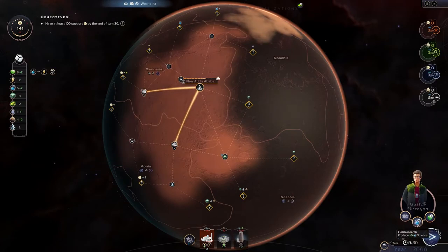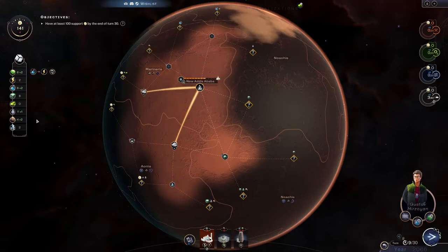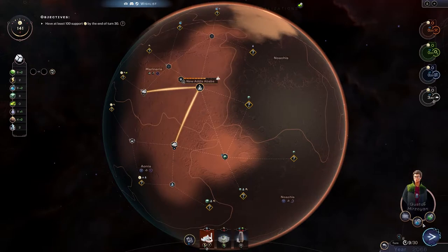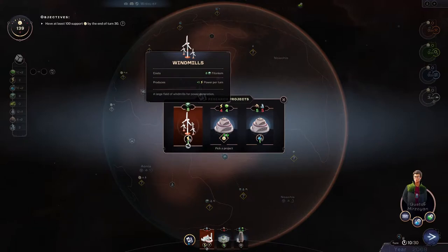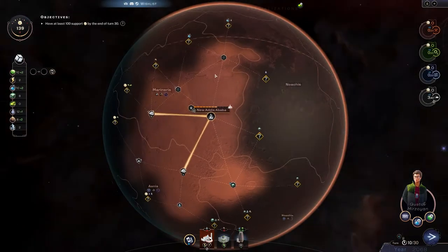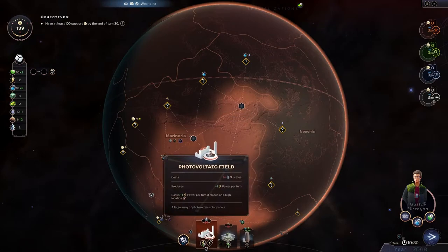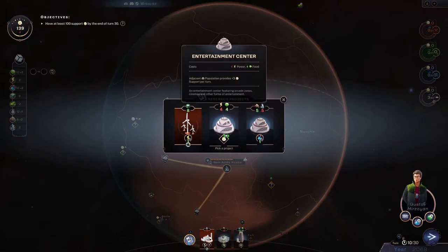Instead of exploring we're going to do field research. Next turn we won't have enough — yeah, we need power, we'll grab it because we need 10 of each. These red cards have to be built on the planet — you have to explore to a node and then you can build it there. It doesn't get built inside the city. So it's a little resource hungry all things considered.